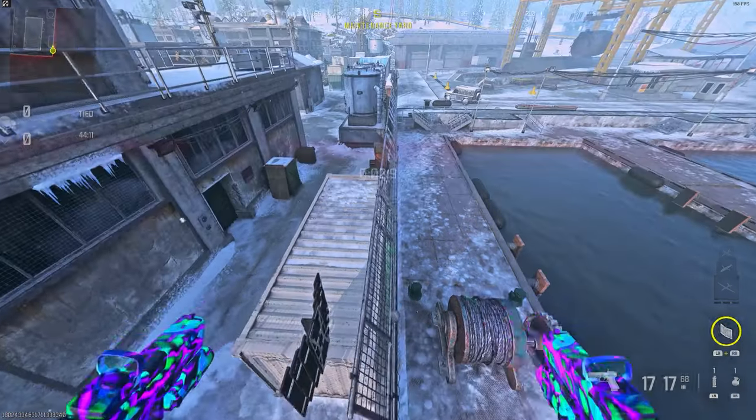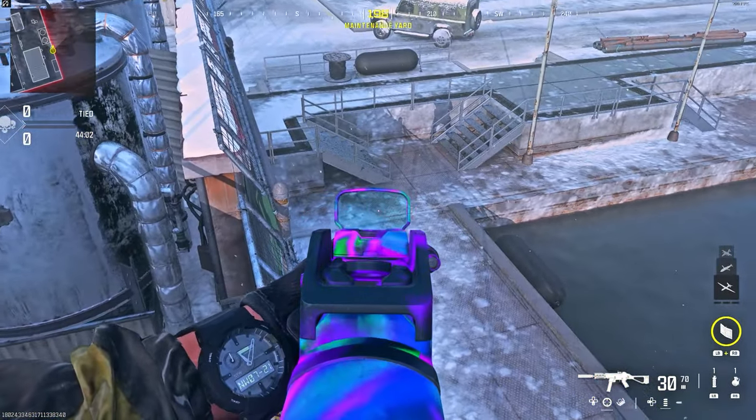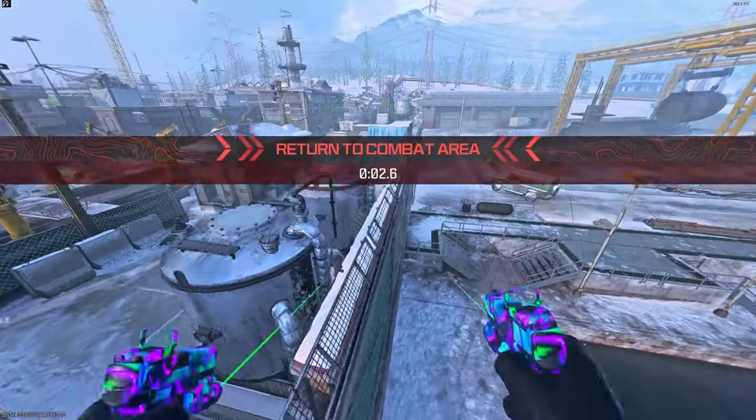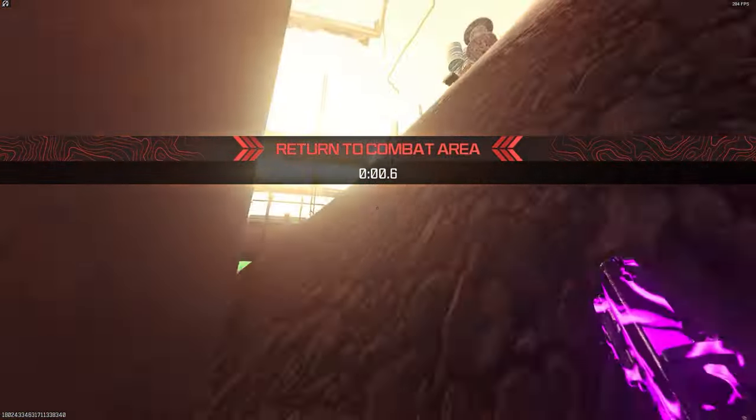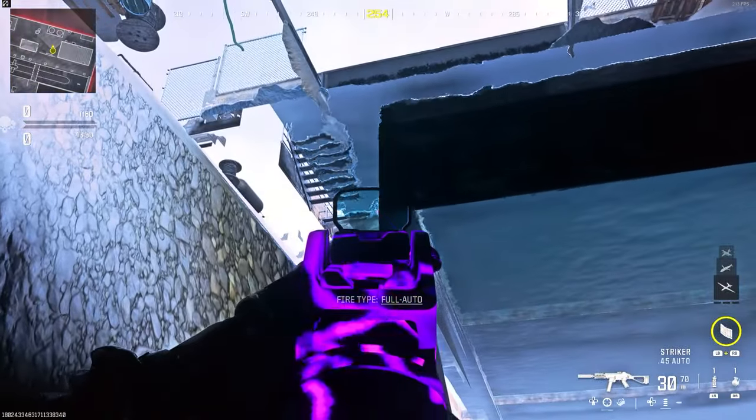All you want to do is wait to reset the timer, then run around and stand on the other part of the fence. When you're ready, you want to run and jump all the way to this location here. You want to make sure you have a full timer, because it's important. As you see, you run and jump into a fake floor, and you can then go fully underneath the map on Subbase.